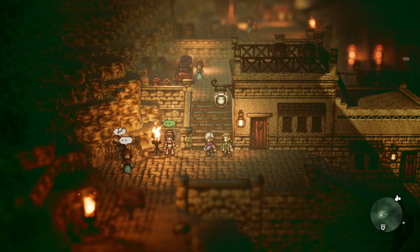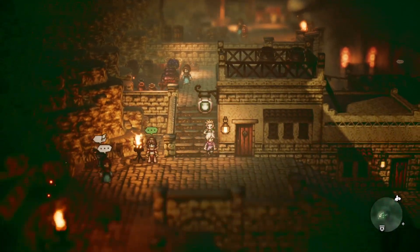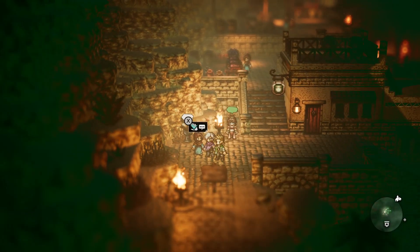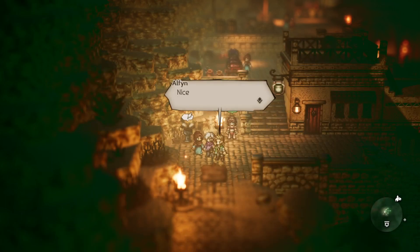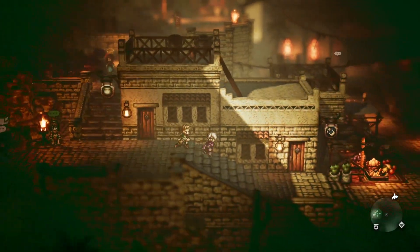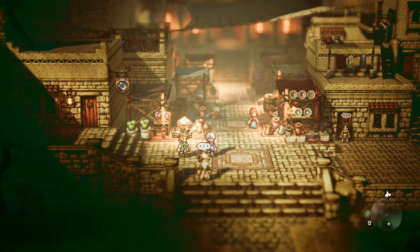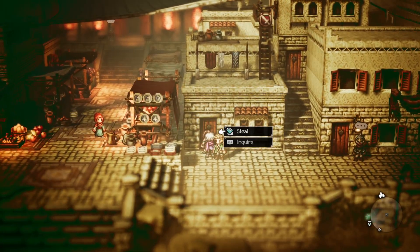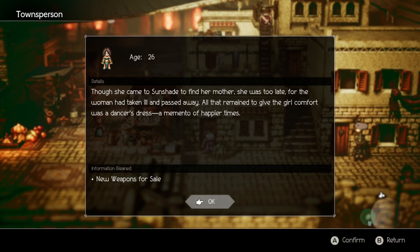Hello and welcome. Let's play Octopath Traveler. So I went around and basically robbed everybody in this town and got that out of the way. There were some items I didn't end up taking because it was more components for Alfin and it just really wasn't worth it. So I did leave all the inquirers alone.